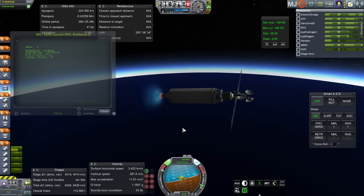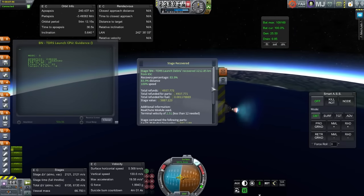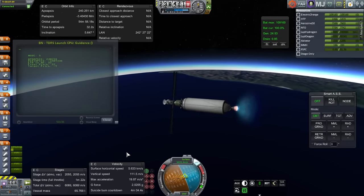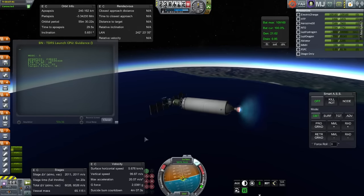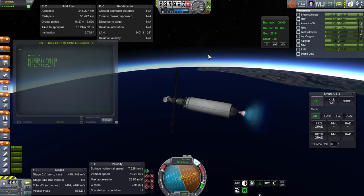I'm going into low Earth orbit first to make sure there's an adequate gap between this satellite and the geosynchronous satellite I already have up. Checking that the boosters were recovered — and indeed they were. The terminal velocity was 2.5 meters per second, which is excellent. We'll see if the KOS script can at least cut off the second stage at the right time.